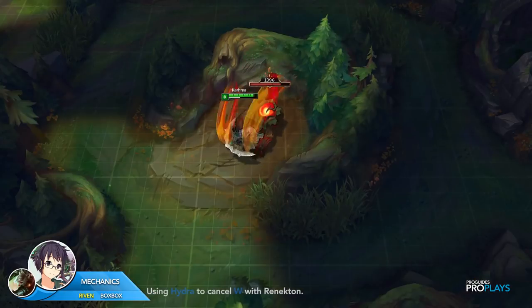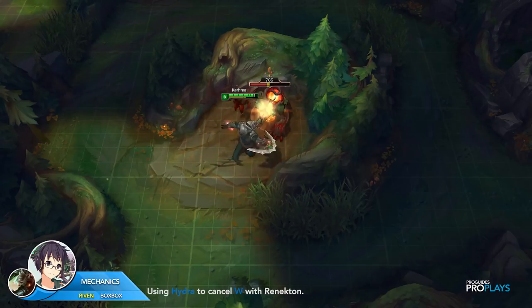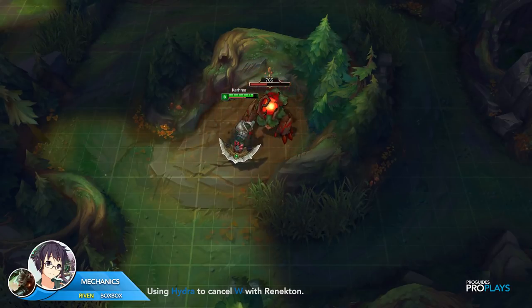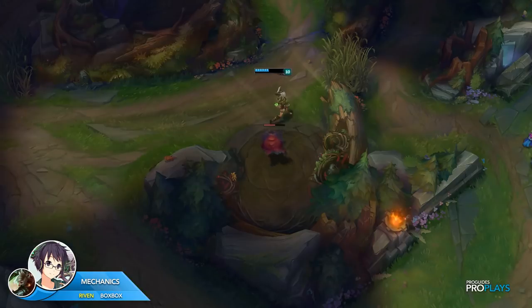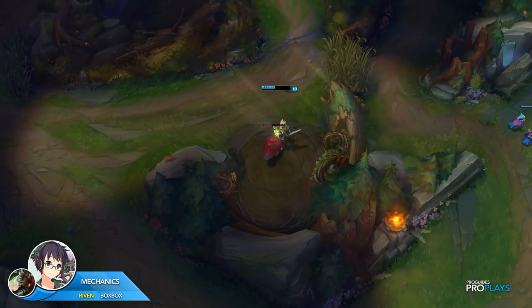With other champions that use Hydra, like Renekton, you can use the Hydra active to cancel Renekton's W because his W animation is longer than Hydra. However, in Riven's case, her Q is shorter than the Hydra animation, therefore you'll want to use Hydra first.